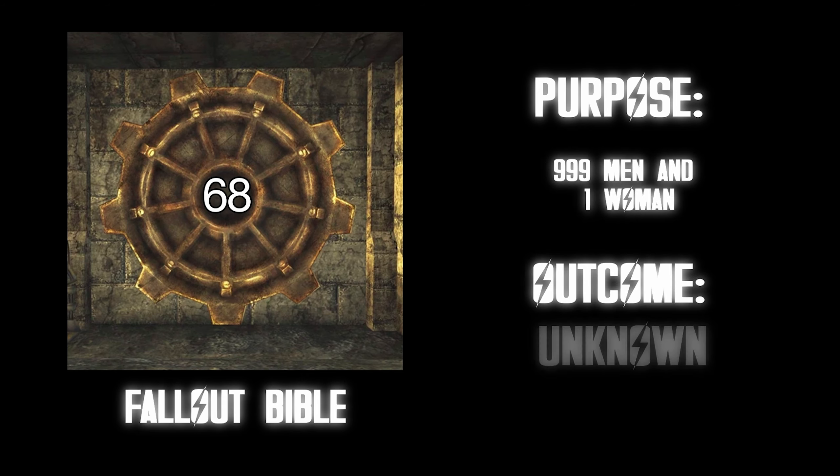Vault 92. Purpose: testing the effects of long-term exposure to white noise. Outcome: residents driven insane and killed each other. This one is not as bad as it sounds — I personally love white noise. I cannot stand being in silence. If I'm sleeping at a hotel I have constantly noise running, I turn on white noise on my phone. But considering it drove other people insane and led them to killing each other, that's not a good thing. Personally though, I'd enjoy it. A tier.